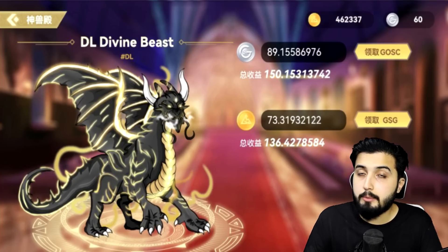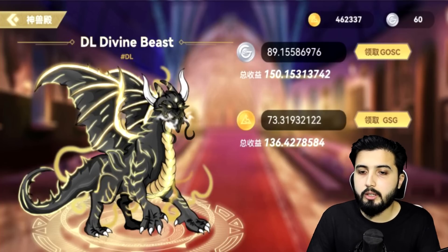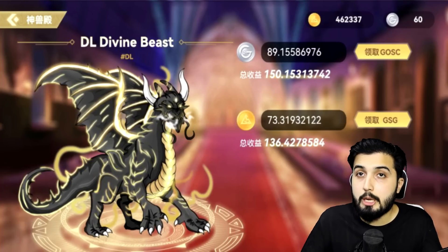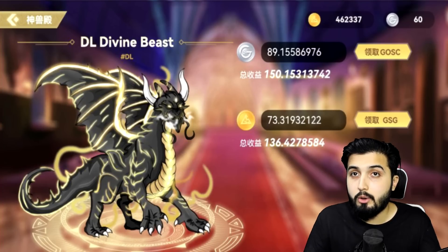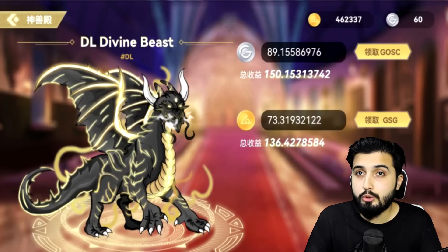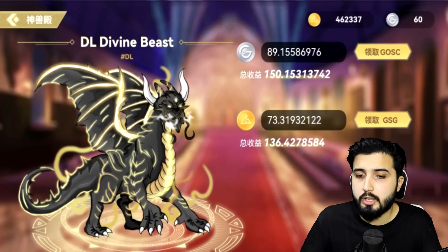Holding the divine beast NFT will give us all sorts of perks and token rewards without doing much. Once you have it, you can come to the Temple to claim your rewards in GOSC and GSD. The interface is pretty straightforward — you can see your total revenue here; just click on Receive and approve it from your wallet. One crucial thing to keep in mind: the divine beast NFTs are extremely rare. There are only 1,000 of these NFTs in total, and 200 of them are already gone from the prehistoric round. After the DL World official launch, there will be only 300 more available for public purchase, and the remaining 500 will be given out as rewards for notable community contributors.